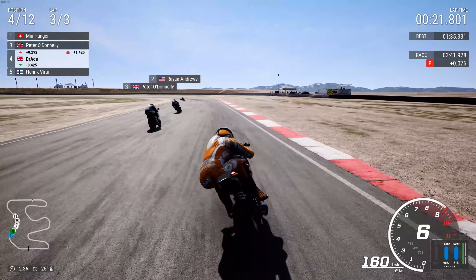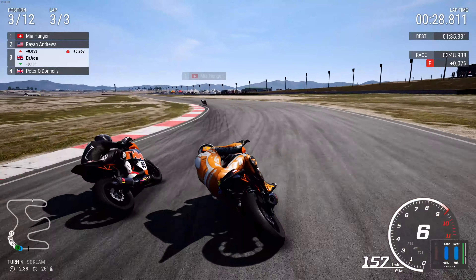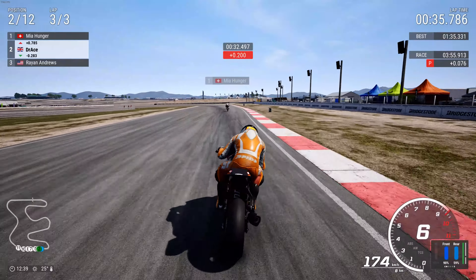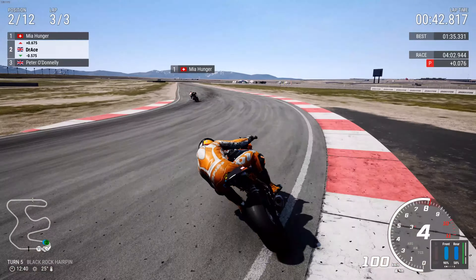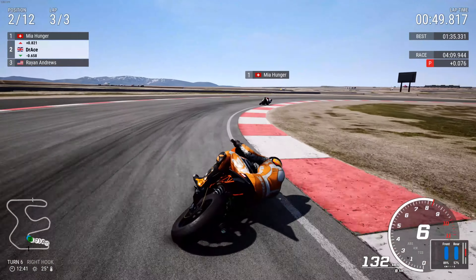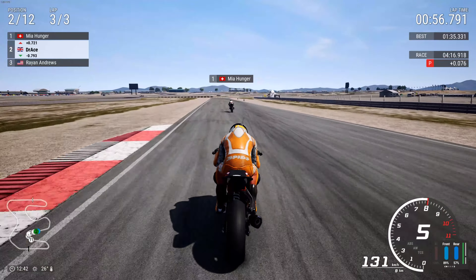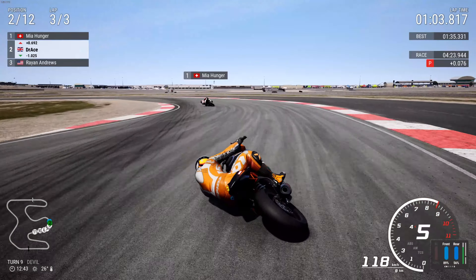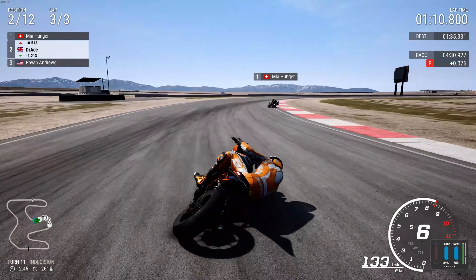We are on the final lap — this is a three-lap sprint here in UMC. We are down about a second and a half, or less than a second now. Being careful not to touch the offside track, staying in bounds at all times. Thankfully no penalty time was given. We are closing in on Mia Hunger. It's 20 to 1 here in Salt Lake City, 26 degrees temperature. A little flick there on the left-hand side — Mia Hunger not using the optimal racing line.